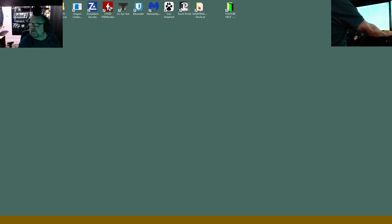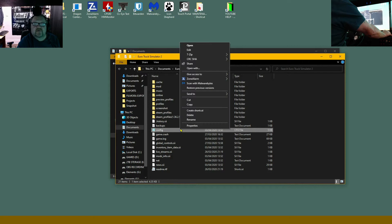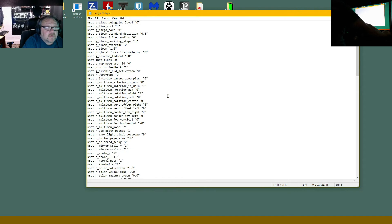So what we will do now is quit the game. We're going to open up our files and documents, Eurotruck, and then we want to go to the config file. Sometimes it would say config.sii, but in this case, because I've already opened it, it's coming up just as config. So if we come down now...